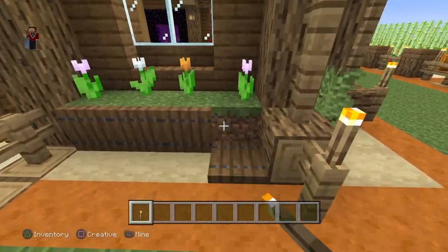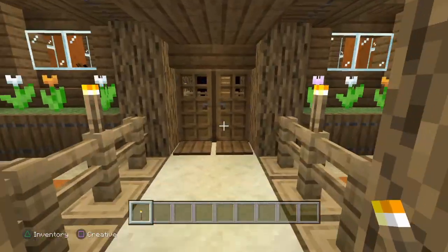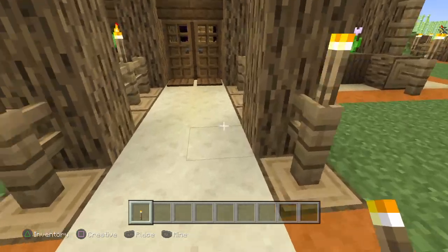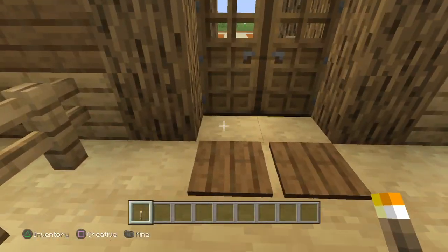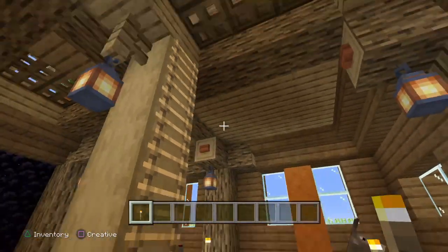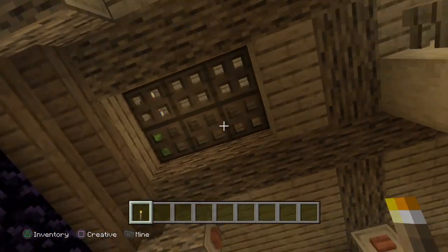Trapdoors here kind of cover that up so it's not so ugly looking. Going inside, a little sandstone here picks up again with the wood of the floor. This would be more solid where it's not going to rot from rain. It continues the same color - almost the same color as the wood. Very simple design.